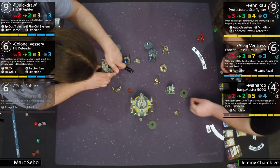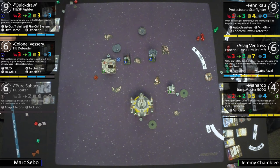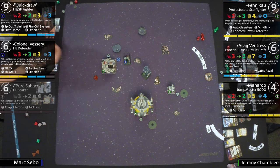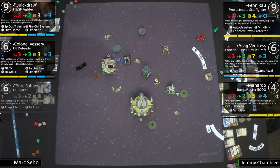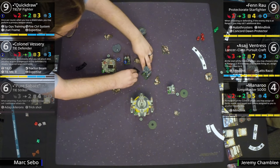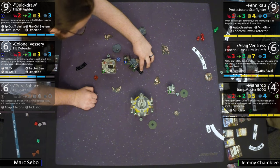Hyper speed — going on a jump. Manaroo takes a focus, of course everything else already has a focus from Mind Link. The Defender is moving in, Vessary making it happen. It looks like he's in a similar position to where Sabacc was — this could go poorly. Manaroo is at half health. If Sabacc hadn't just been destroyed, there was real potential to swing the game the other direction.